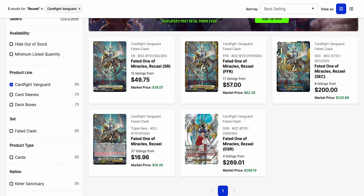Then you've got Rezael, where the silver rare is one of the few that's still going up in value — it's almost $50 now with a market price of $38.07. But all the other listings have been dipping in value. The Triple Rare is down to $17 from a market price of $18.39. The FFR is only $57 with a market price of $62.28. The Secret Rare has a base listing of $200 and a market price of $235.89. The DSR slipped a little to $269.01 with a market price of $288.19.